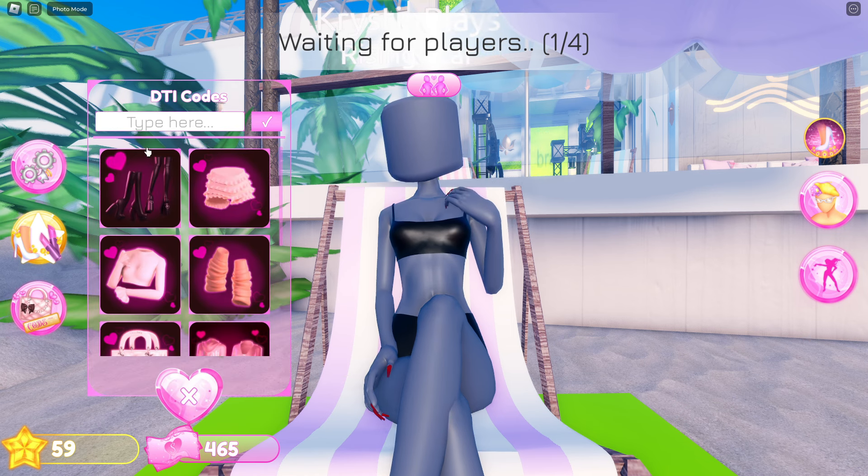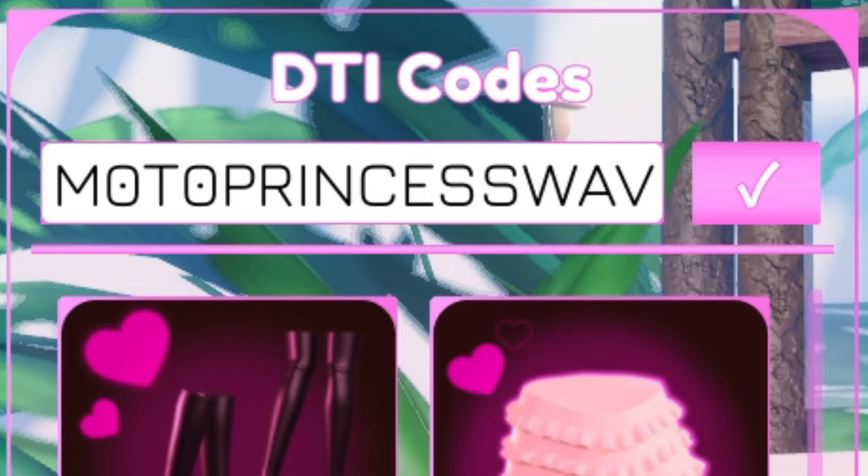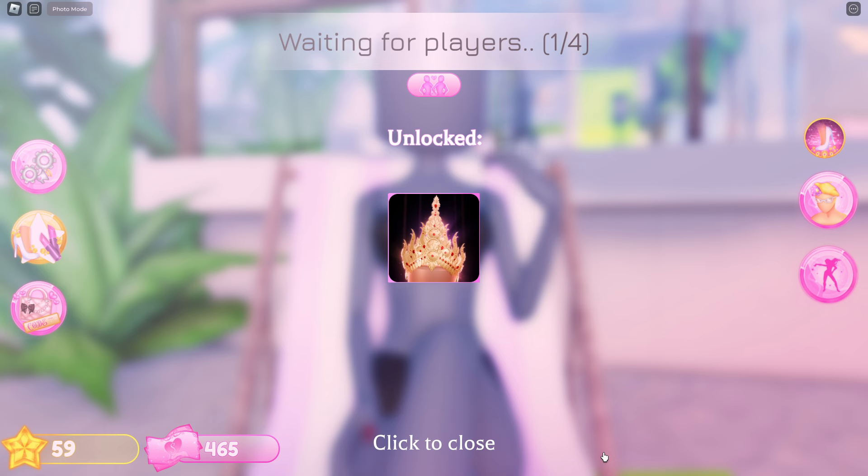The first code is Modo Princess Wave. This will award you with a gold crown.